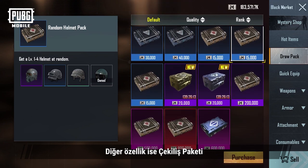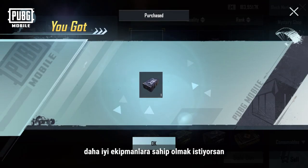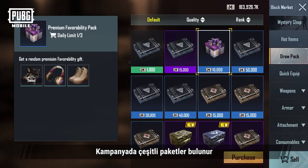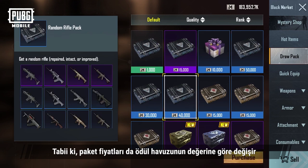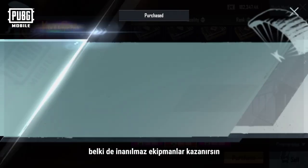The other aspect is the Draw Packs. If you want to get better equipment without spending too much Metro Cash, you simply can't miss out on Draw Packs. Various packs are on offer here. Of course, the price of the packs will vary according to the prize pools. Try your luck and maybe you'll get some amazing equipment.